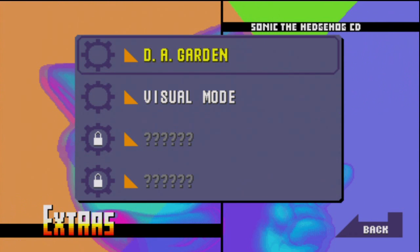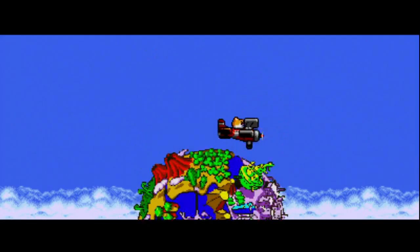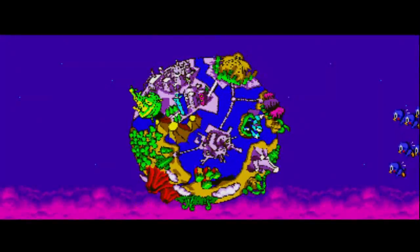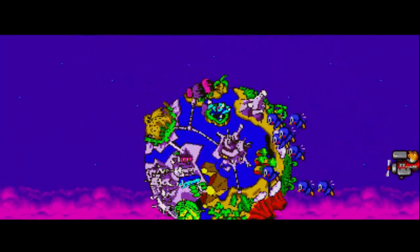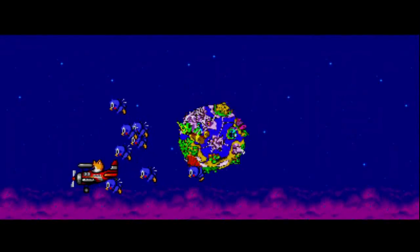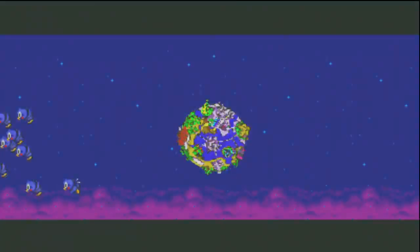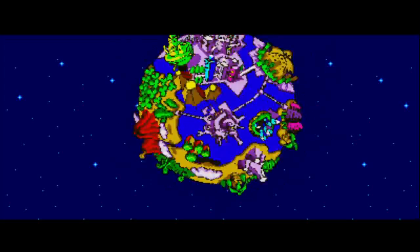But I will show you the DA Garden, which is pretty interesting. It's like Little Planet, I guess. You can move it around, rotate it with the B button, make it go far away or closer. You can also play music from different levels while the planet is rotating.